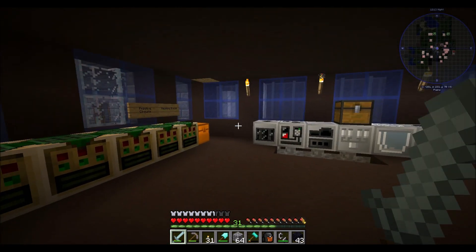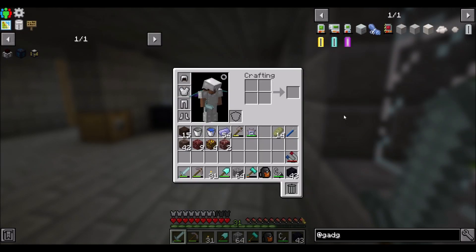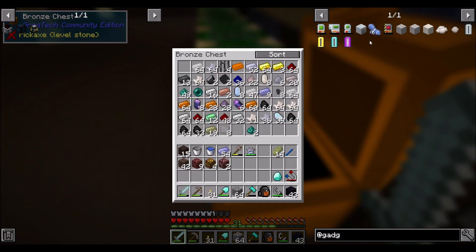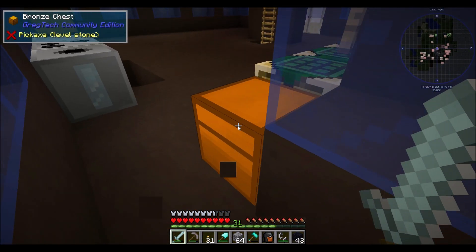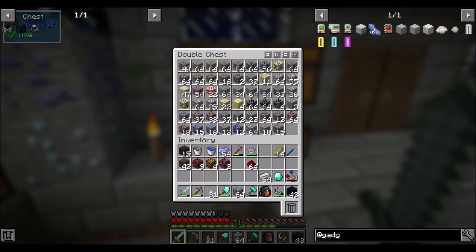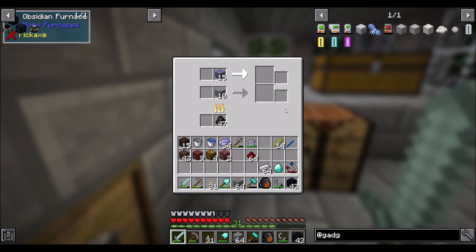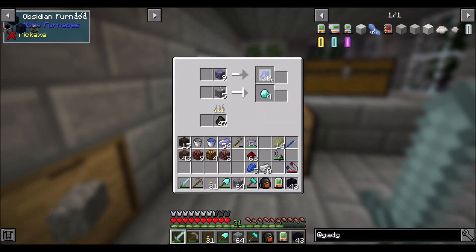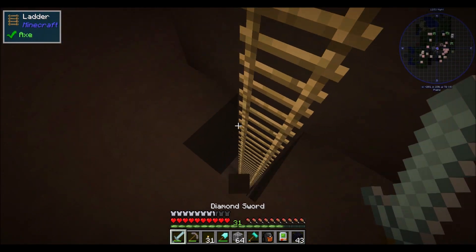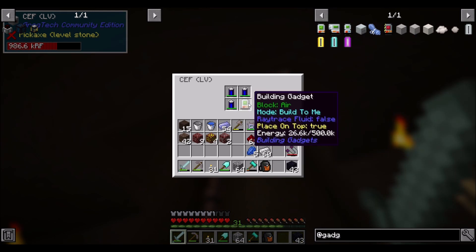I think what I'm going to do is explore the nether a little bit. You know what was really helpful for exploring the nether? One of these guys — the building gadget. I'm going to need iron and lapis. So if I got one of these bad boys — I have to charge this thing. My buddy, the building gadget. He's helpful for getting around the nether as you guys may or may not know, and you're going to find out how helpful he is pretty soon.